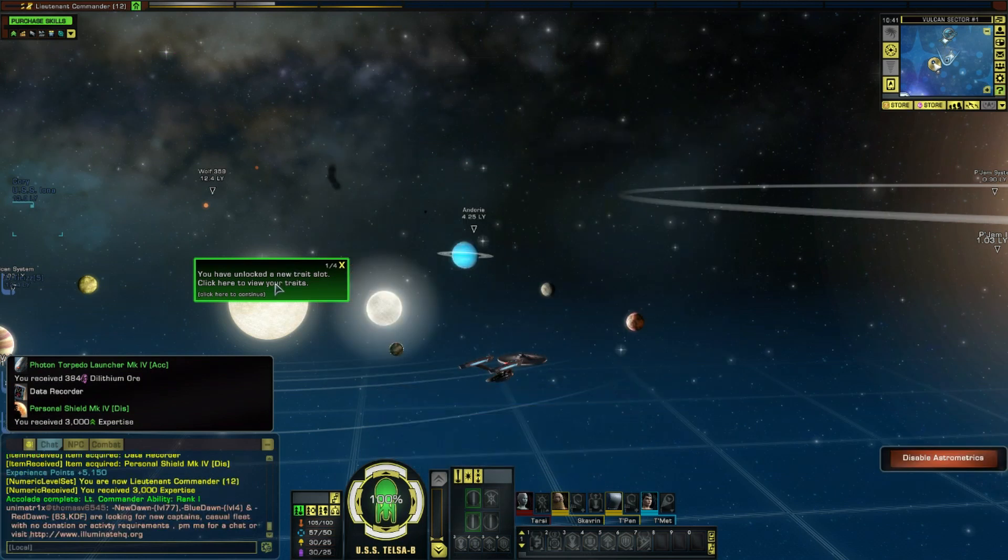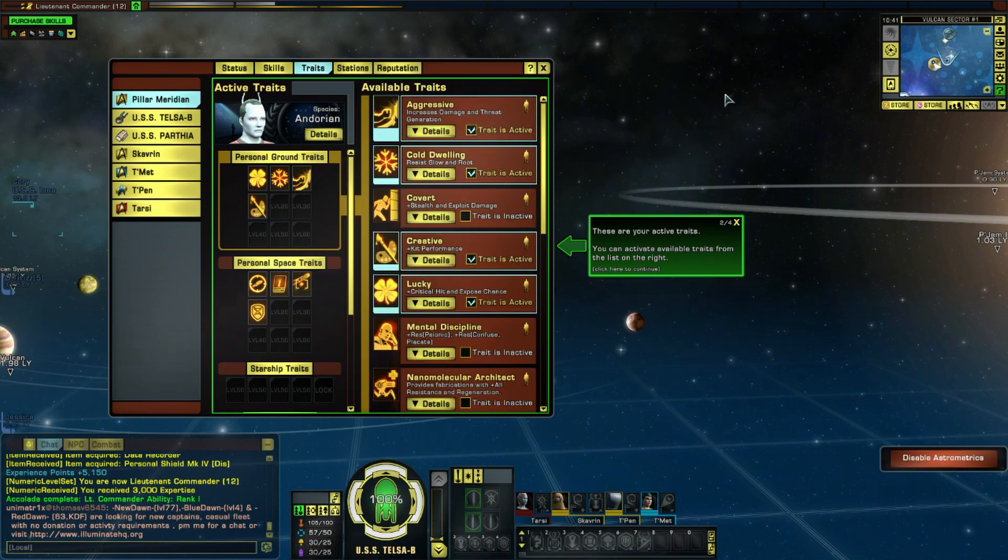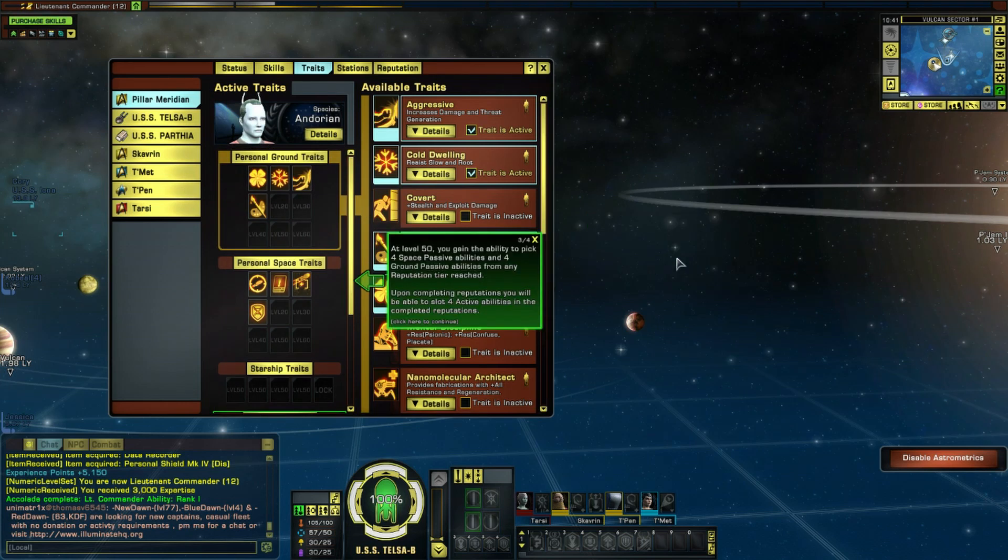I've unlocked a new trait slot apparently. This mission briefing is classified - I've been working with Starfleet Intelligence to crack the Undine... I will come back to you. I've got a new trait slot. These are active traits - you can activate available traits from the list on the right. At level 50 you gain the ability to pick four space abilities and four ground passive abilities from any reputations you've reached.